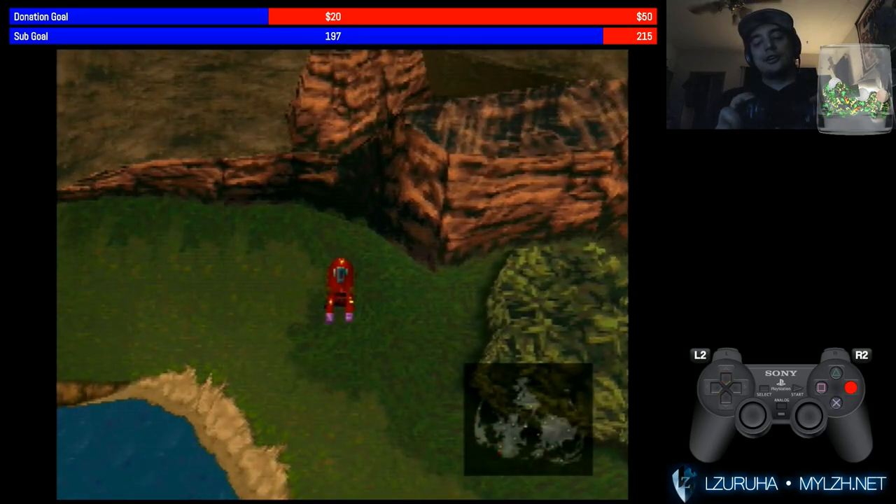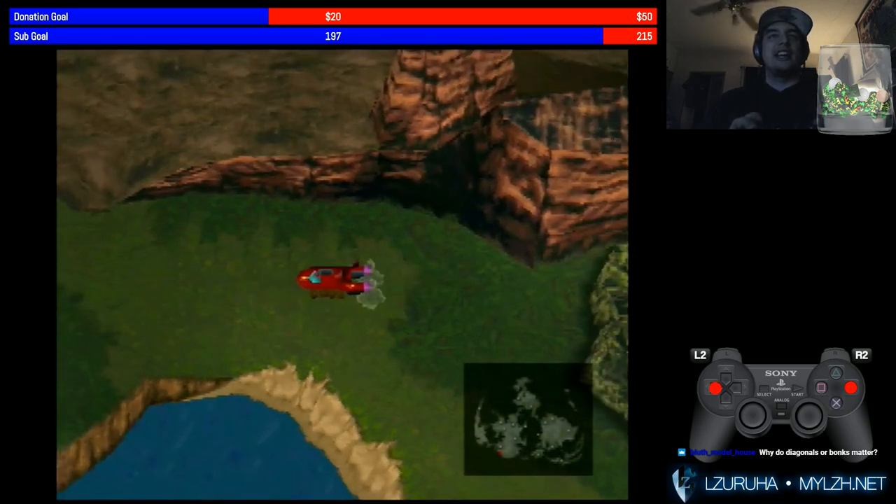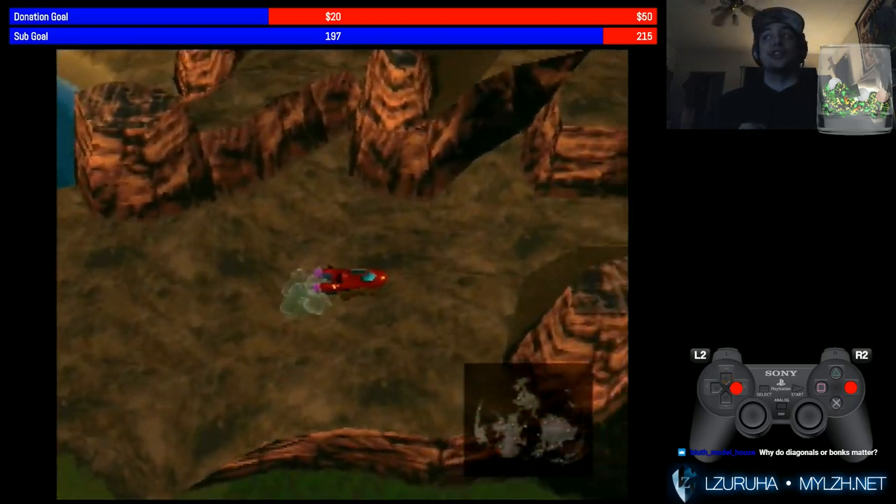Another trick that I learned that Kuma showed me — and there'll be links to people's Twitch that found the skip and figured this out in my description — if you hold circle and hit X to get out, you'll automatically get back in. I gotta get used to that, because I didn't actually know that was a thing.